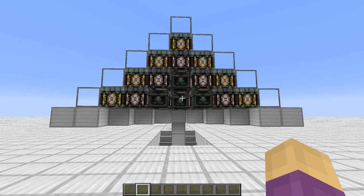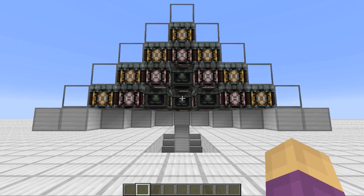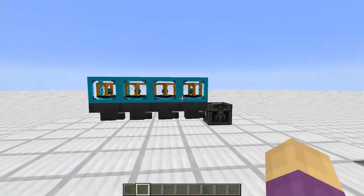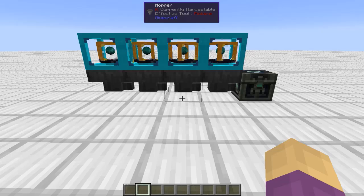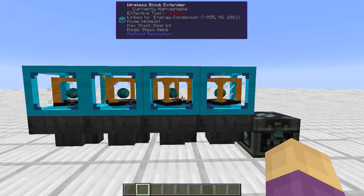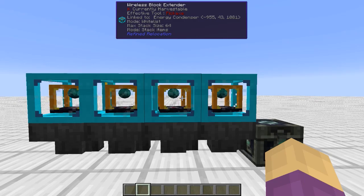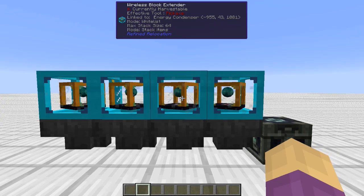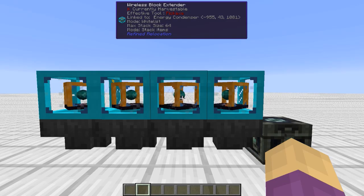Refined Relocation has an interesting little contraption known as the Wireless Block Extender. Here's what I got to thinking: why couldn't I link up a wireless block extender to an energy condenser? Well, it turns out you can. The only hitch, though, is that I cannot right-click on this and right-click directly into the box. So this does not become a replacement for the energy condenser — it becomes a proxy to connect to it.